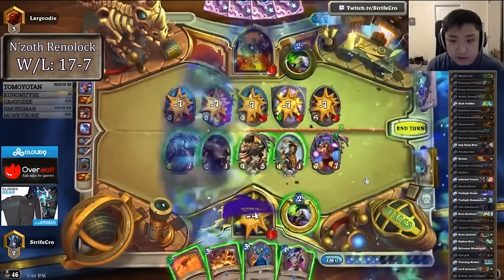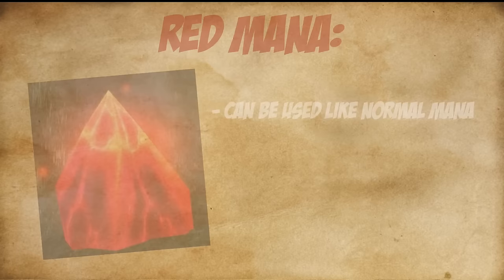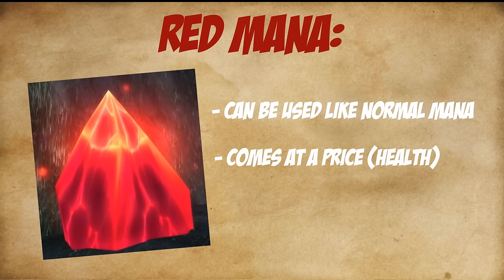It will be a toned-down version for all classes and neutral. Say something like this: Goblin Scientist, 2 mana, 2-2, Battlecry — gain a red mana crystal and deal 1 damage to your hero. So red mana can be used just like normal mana, it comes at a price — usually health — and disappears as soon as it's used.